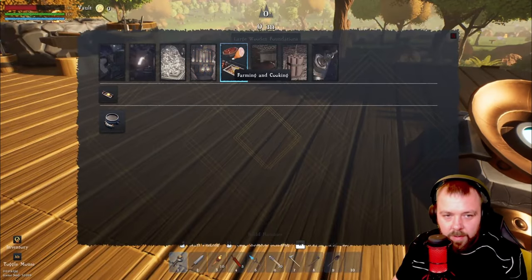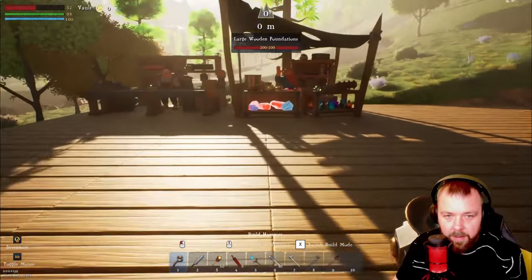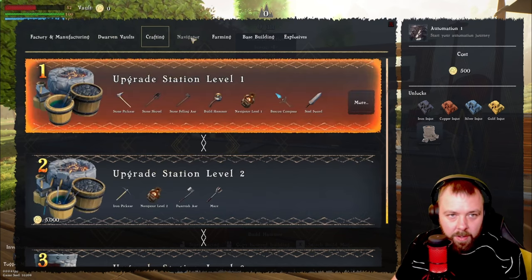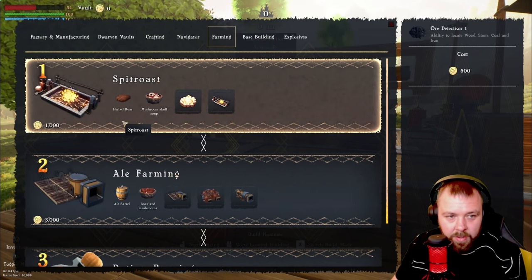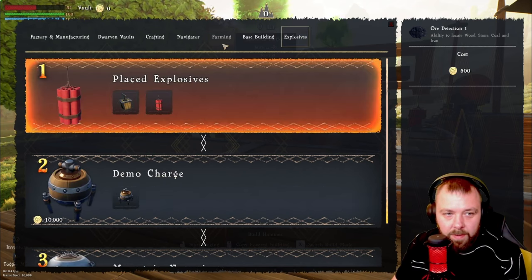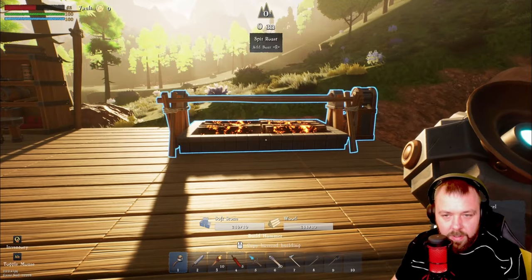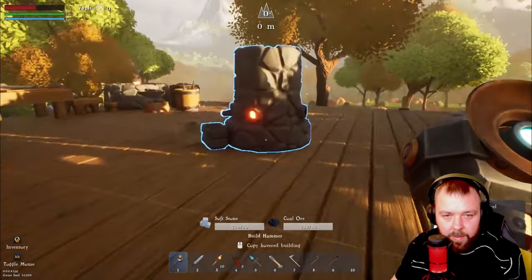We can also unlock the spit roast so we can cook a boar for food and have some health to fall back on. We'll get the spit roast down — that's wood and stone — and add the boar to start cooking. Now on to smelters. We'll probably need quite a few so we'll do four in a nice uniform line. We've got four stacks of iron so that's pretty good. We'll split these up and load them in.